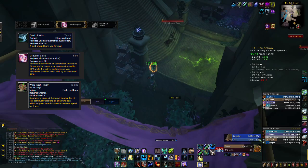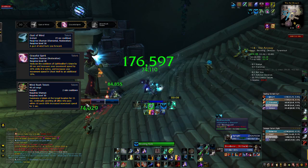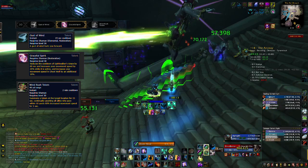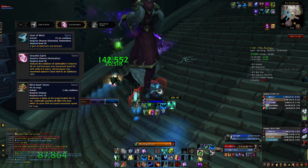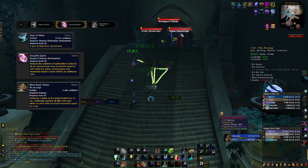The next talent is Windrush Totem. I very rarely take this in Tomb of Sargeras. It was very good for some fights in Nighthold, like Chromatic Anomaly, where you needed to get your entire raid to a place very quickly. However, in Tomb of Sargeras, I haven't seen many uses for it other than hitting around 5 people for Ruptured Realities on Avatar. Windrush Totem is very limited for this tier. I would stick to mainly Gust of Wind and Graceful Spirit, but it changes depending on the fight.